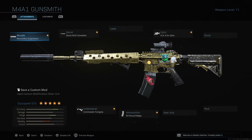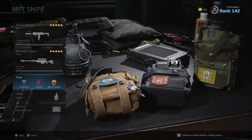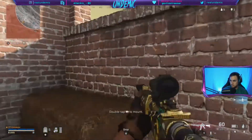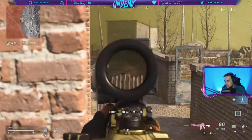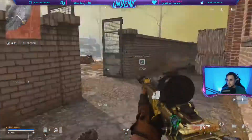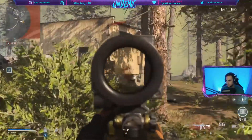Moving on to the best class setup for solos, we're running an M4A1 with a monolithic suppressor muzzle, stock M16 grenadier barrel, commando foregrip, 60-round mag, and a VLK 3.0x optic. Additionally I'm running an RPG, and for the perks I'm running cold blooded, ghost, and battle hardened. The monolithic suppressor again masks my position on enemy mini maps when I begin firing. The M16 grenadier barrel increases recoil control, bullet velocity, and damage range — translating to faster rounds, more damage over distance, and more control over every shot.